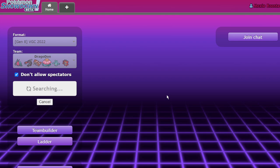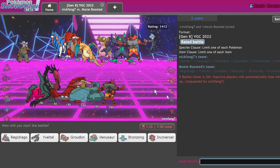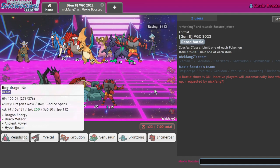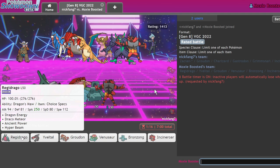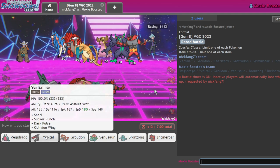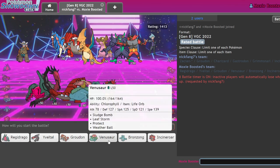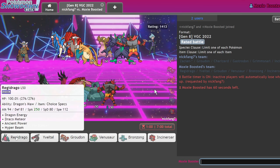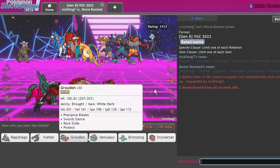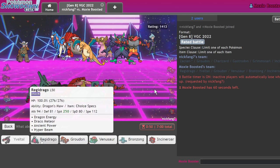This team does fairly well overall. The toughest matchup is Koraidon — even though the team is meant to beat it, it feels like a 50/50 at times. However, if trick room goes up they have very few options. This opponent's team has a few Pokemon that are Regidrago food, but we still have to deal with their Zacian. I don't have Sleep Powder on Venusaur — I dropped it for Protect. I think I'll lead with Evaltal and Venusaur, bringing Groudon and Regidrago in the back.